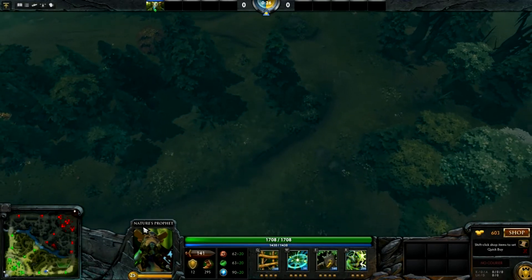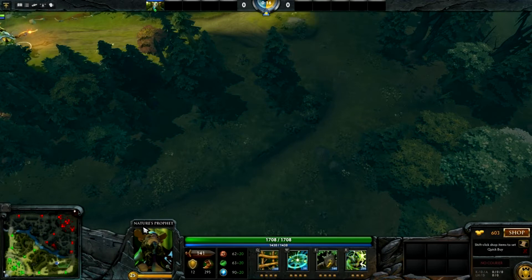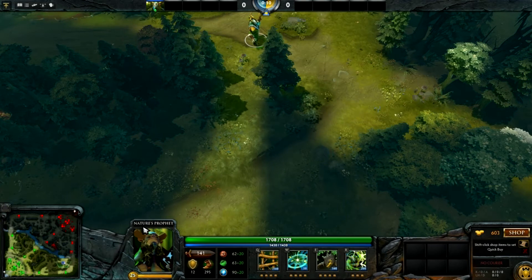Instead of doing it in a live game where there are too many variables, I'm going to show you what I think are really awesome, common gank paths. I'm going to divide the video into Radiant-side gank paths and then Dire-side gank paths. At the very beginning of each section, I'll talk about what I think are incredibly strong gank paths for the start of the game.